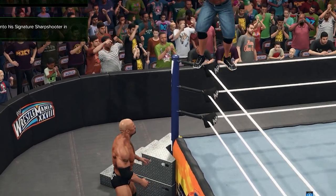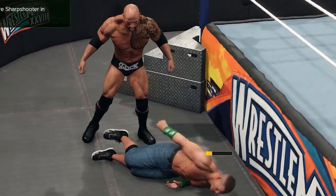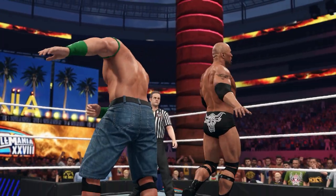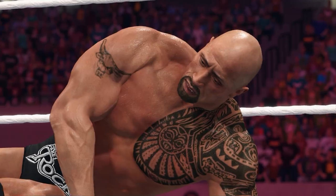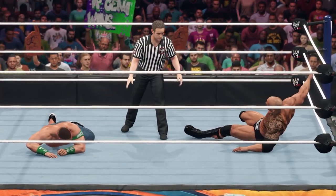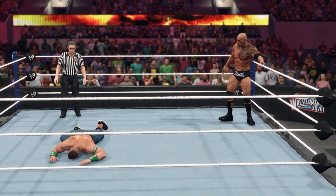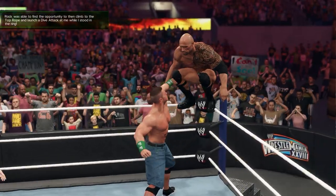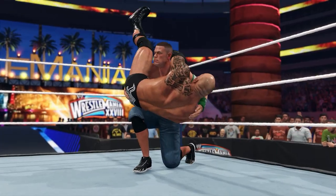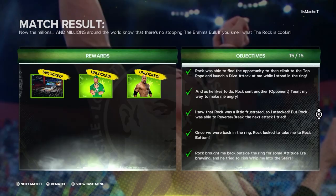The Rock kicks out of the AA — I keep telling you, you're never gonna hit one of those. The Rock hits the People's Elbow but John Cena kicked out — I can't believe it. We all know he's gotta lose this match anyway. Cross body from the top by The Rock but John Cena catches him and turns it into the AA. Peacock wins again. Brand new Rock, brand new John Cena, and the WrestleMania arena.